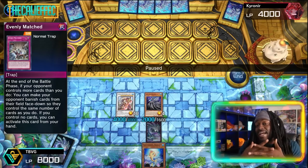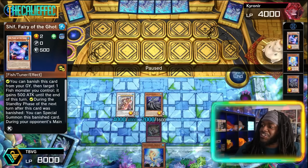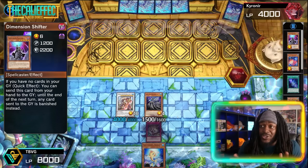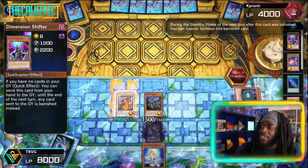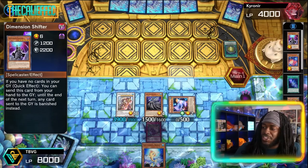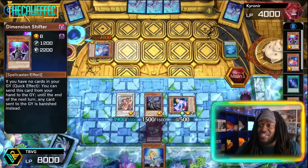We also have Evenly Matched face-down, plus Shift banished and potential other Goatee monsters to banish for effects. We're in a really good spot. Both players are still alive. Kyranor starts his turn, we get Shift back, and he activates Perolino to get Tier Limit Shiren. Tier Limit Shiren then sends Happiness to the graveyard to summon itself using the Happiness effect.